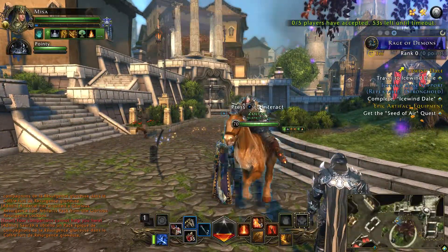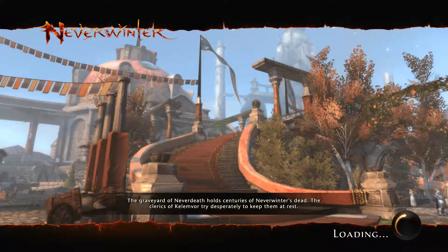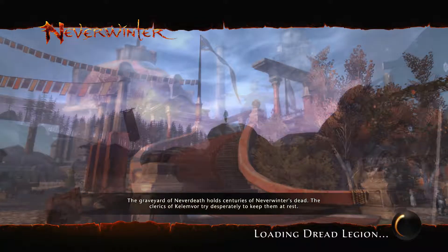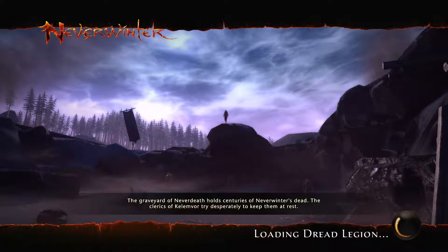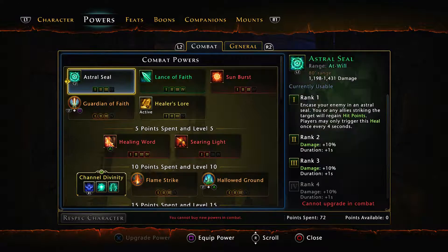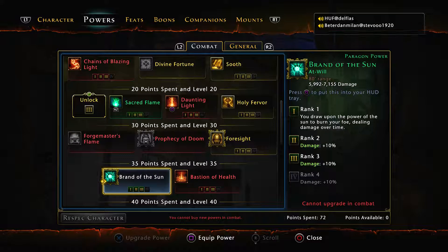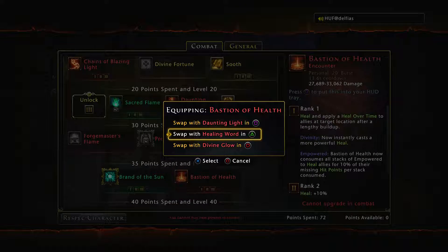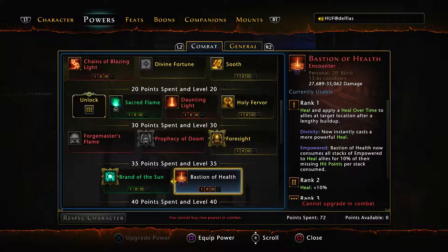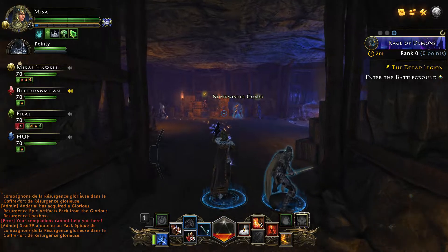We're just waiting for someone else to join, then we head into the Dread Legion. Before I start I need to go into powers, go down to the healing ones — there you are — I need to equip you into Daunting Light. And let's go.